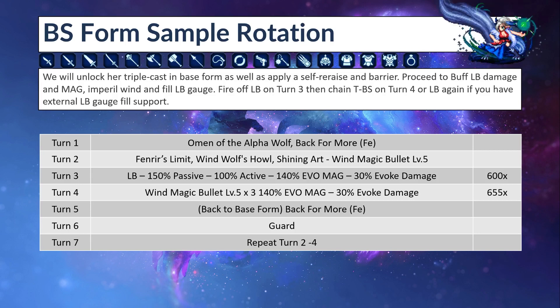Turn three: fire off her LB. With 150 LB damage passive, 100% active LB damage buff, 140 evo mag, and 30 evoke damage, that'll do a 600 modifier — and if you increase her stats she will do more damage. Turn four: either fire LB again if you have an external LB fill support, or use Wind Magic Bullet level 5 times three which will do 655 modifier — that'll do more than her LB if she's not equipped with any LB damage or evoke damage equipment. So make sure to equip some LB damage gear on her. Turn five: she'll be forced back to base form, so cast re-raise and barrier. Turn six: free turn — you can guard or use support abilities. Turn seven: repeat turns two through four. Note: her LB fill ability can only be used twice per battle, so be wary of that.